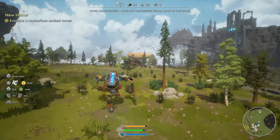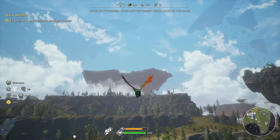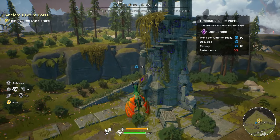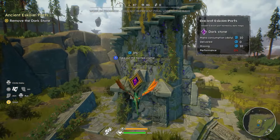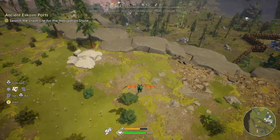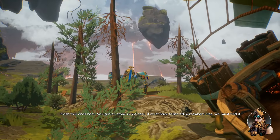Examine an ancient tower. I can use the dragon — I don't need to fly all the way there myself. Pretty slow — I definitely want to invest in the dragon having more speed. Ancient Escoim port tainted by dark magic. What are you meant to do? Take out the tainted crystal — but we need a navigation stone for the port to function correctly. A little bit faster gliding would be nice — like some air vents to make you go faster.